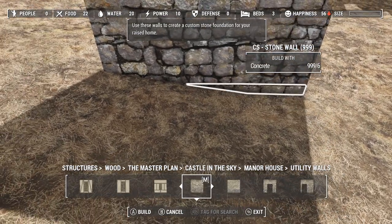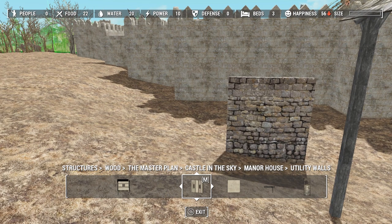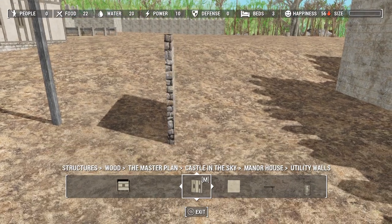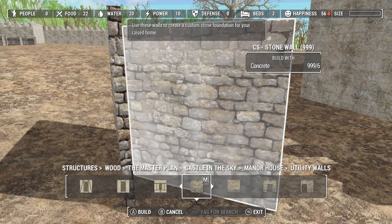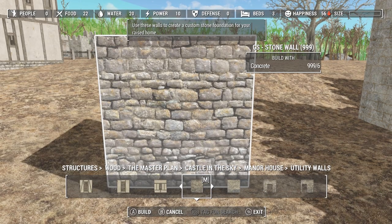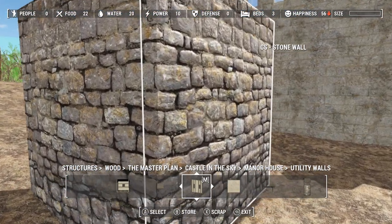I'm going to snap another piece under there to make that easier on myself. Let's see — over here. I would like to go this way. Of course, I'm going to have to turn my snapping off. Here we go. Actually, all I had to do was turn it a little bit and it snapped for me. Perfect.